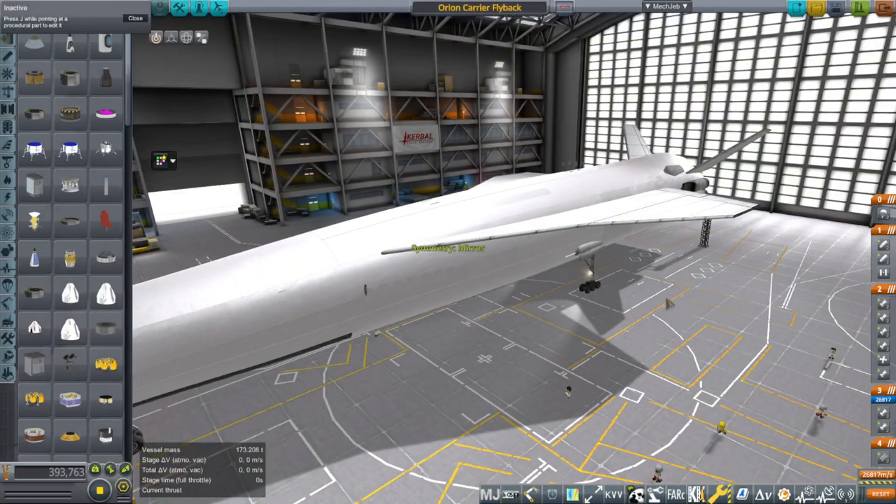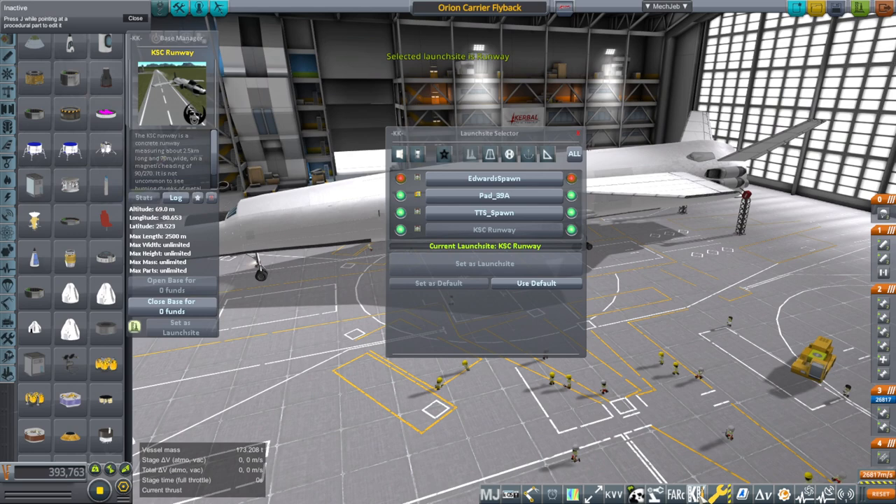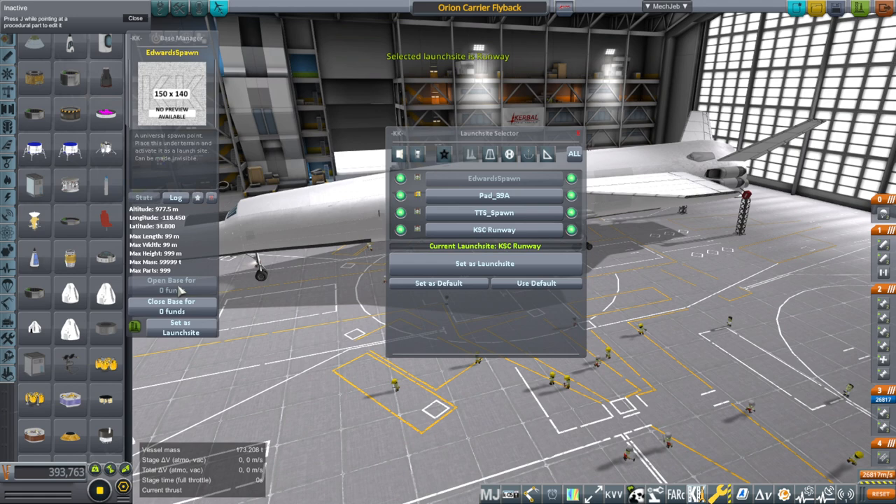Let's take a look at the spawn location that I have. We'll bring out some craft in order to take a look at it. If you already have the location set up, you'll be able to use Kerbal Constructs to select the launch site. Here we have Edwards spawn — open the base, set as launch site — and now this is going to launch from my Edwards spawn point. We'll talk about how to make a spawn point in a sec.